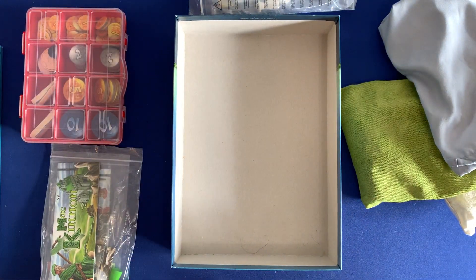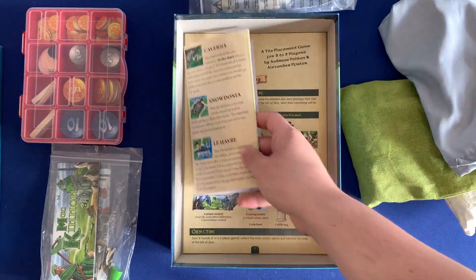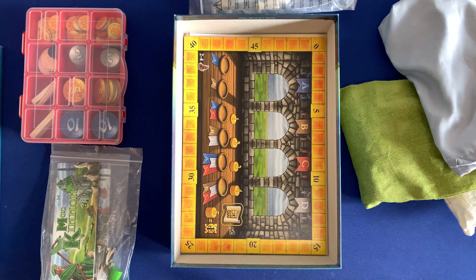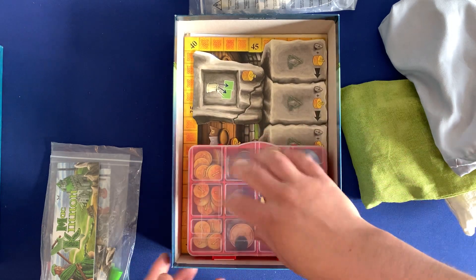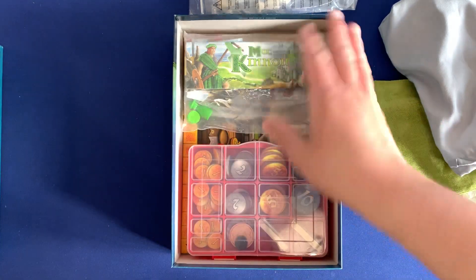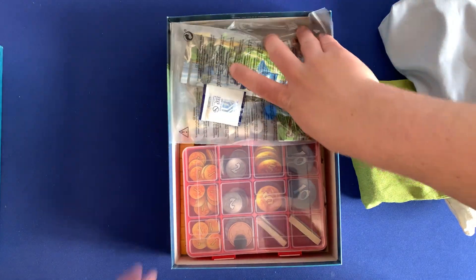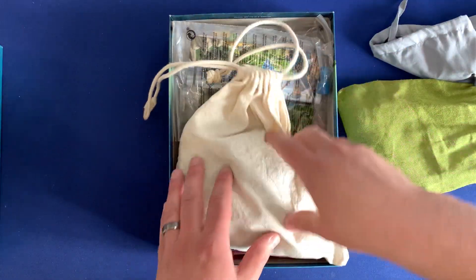Let's go ahead and put it back. We'll put all the rule books away, the promo tile reference — you will need to go to BGG to find that and print it out. You've got the scoreboard, the Stonehenge board. We'll put all of the components in here — the money and whatnot. Our player pieces and silica gel packet just resting on top. And we've got all of our tiles from the base game.